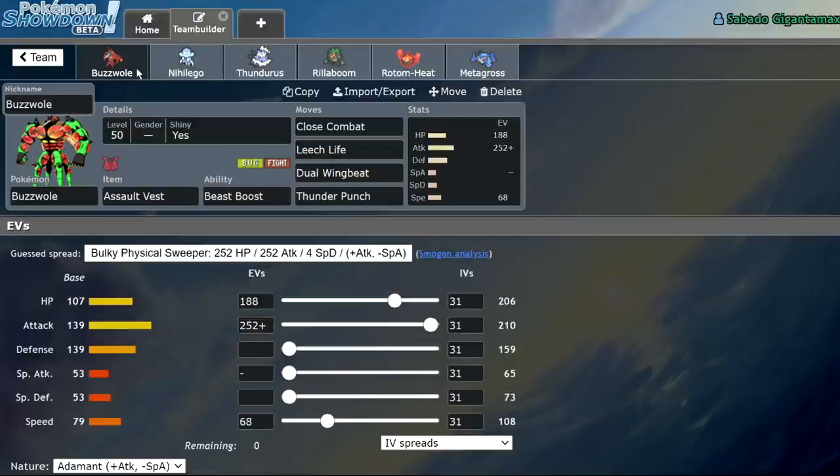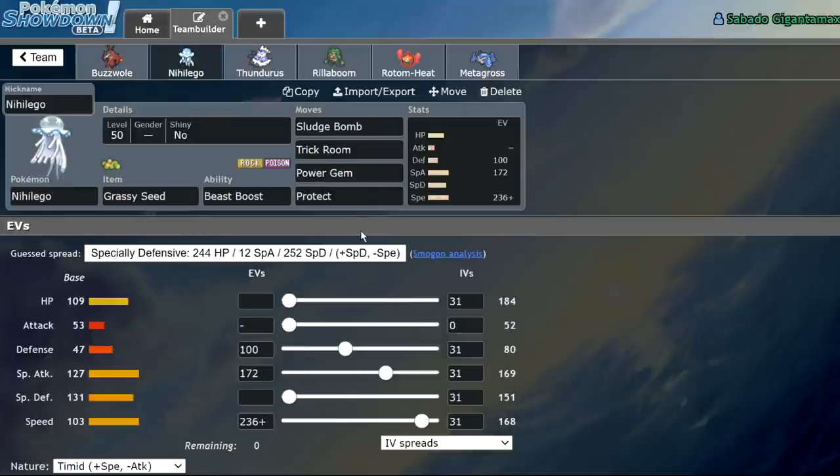The basic gist of the team: Buzzwole is Salt Vested — a great Dynamax option because he becomes pretty specially bulky when Dynamaxed as his HP doubles. He has enough speed to outspeed Pokemon up to base 107, which are Pokemon meant to outspeed Dragapult under Tailwind. We're running a Grassy Seed Nihiligo with 100 defense, 172 special attack, and 236 speed with a Timid Nature — enough to outspeed base 100s while surviving Kartana's Smart Strike once the Grassy Seed goes up. It's a Trick Room Pokemon that can snowball the game the same way Buzzwole would.